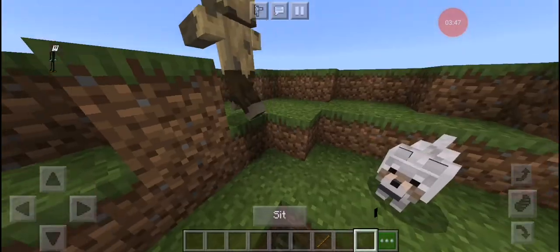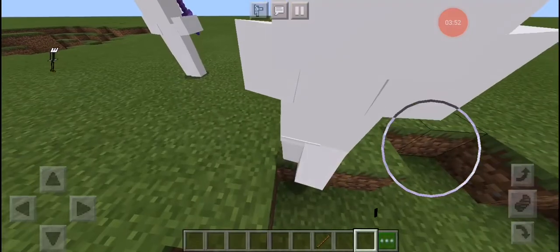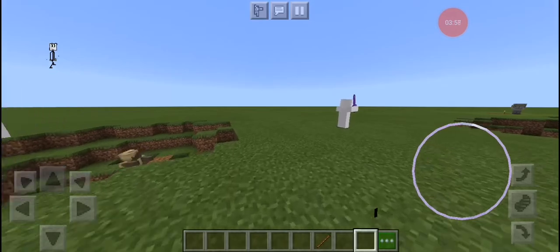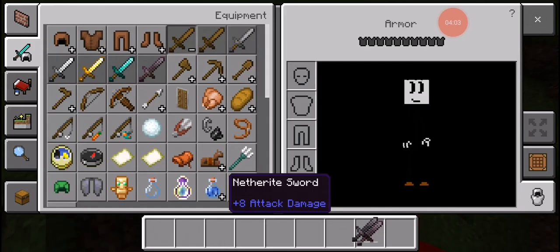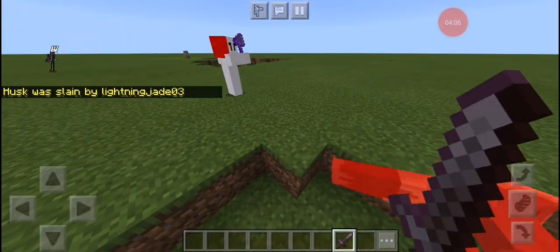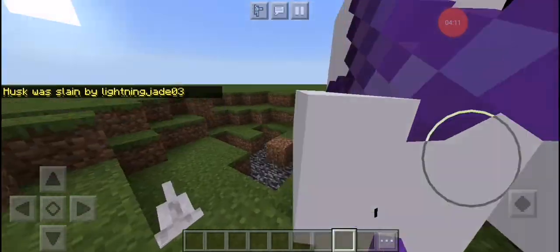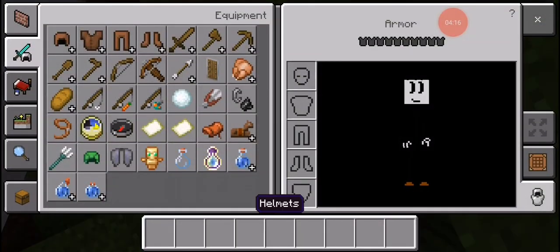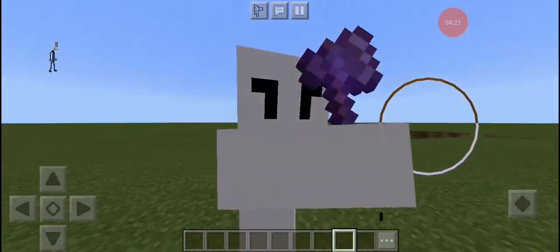Right now I just edited the husk with iron and chain armor. Next time I will make them better - I will turn Henry into a husk but without any armor so you can still give him diamond or any other stuff.